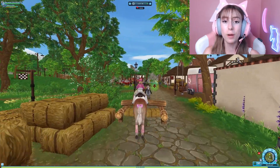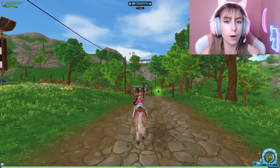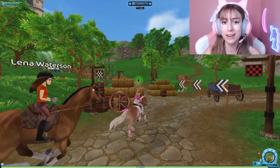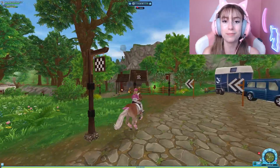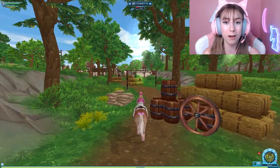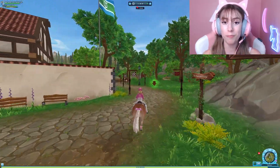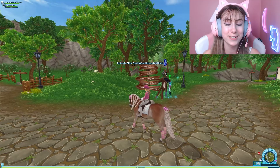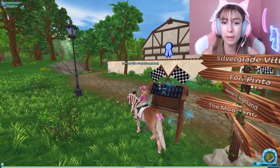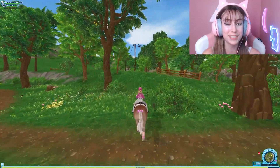Let's start with the good — things that are going to be 100% released with the new character design update. There will be multiple updates to this one big overarching update, meaning more hairstyles, eye colors, and customization features will come later, but the basics are included with the initial release. The first confirmed item is six body shapes. This is a huge step up from the current one body shape, and they may be planning on adding more in the future.